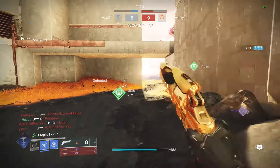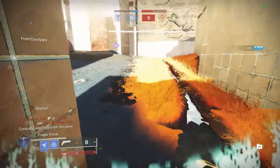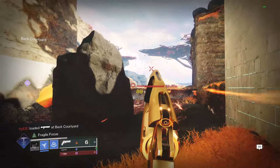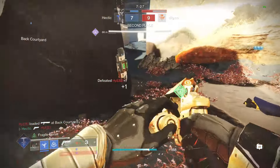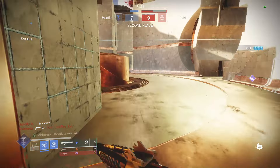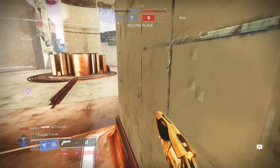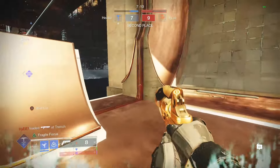Did he die? No. What? Where am I being shot from? Here we go — quick little Igneous Hammer kill. I am so beyond confused. This guy might actually be bad at cheating. I'm not sure — how is he cheating and tying with the guy that's actually legit playing the game? I think he needs to up his cheats.